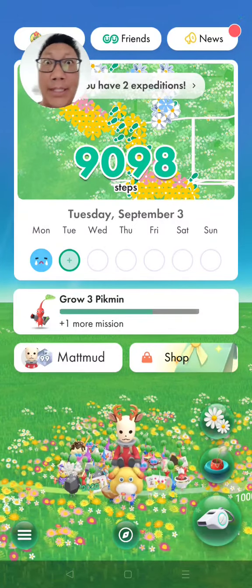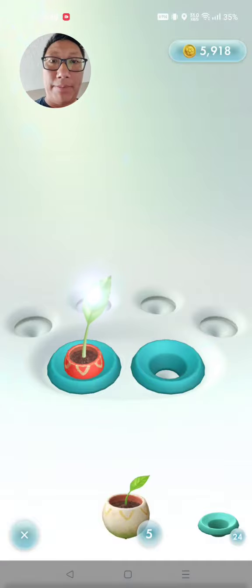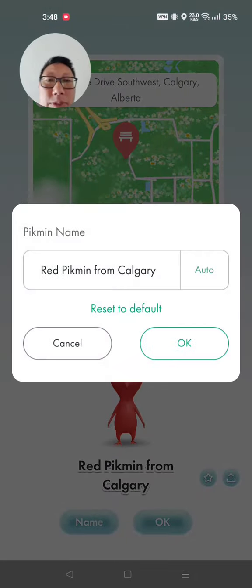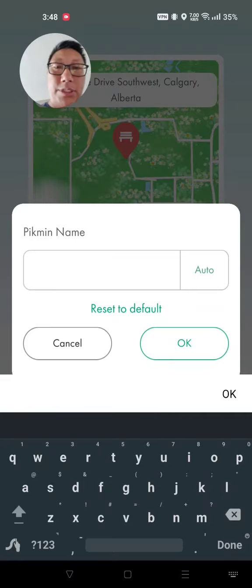Hey friends, I found myself what I think is a bug. What I'm going to do is grab this little red garbage seedling — I just got some. Can I rename him? Sure. I'm going to call him Trash, because I'm going to ditch him right away.